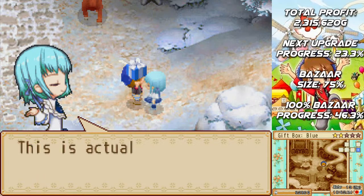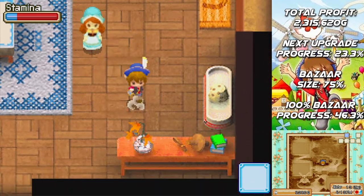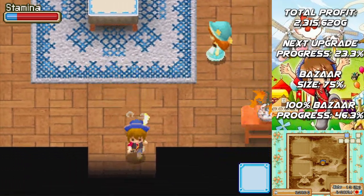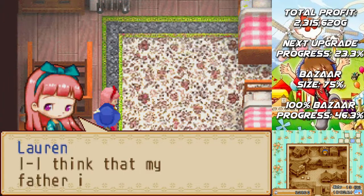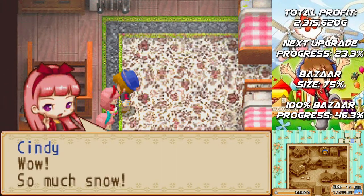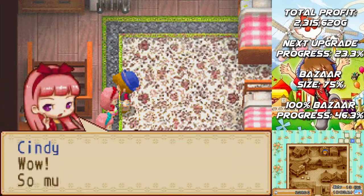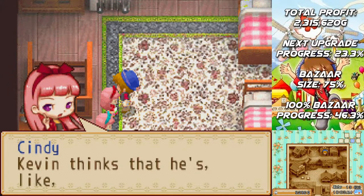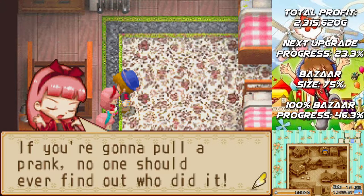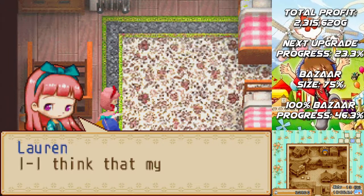What is it — a birthday present? This is actually a pretty good gift, thank you. Work hard but be careful — I really don't want you to get hurt. How about you be careful, because you are pregnant, so don't go out in the middle of winter to sell tree seeds at the bazaar. I think that my father is amazing — windmills are so complicated but he always knows how to fix them.